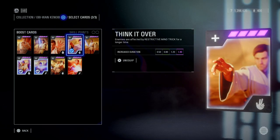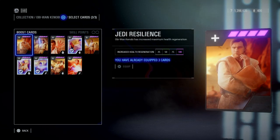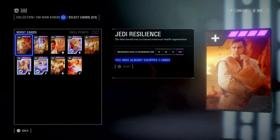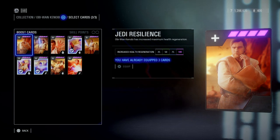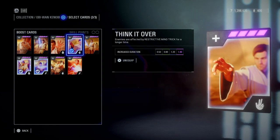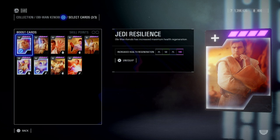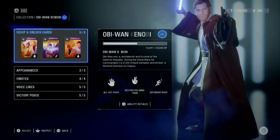For 1v1 duels, I like to run Think It Over — the extra 1.4 seconds is super useful. In these hero guides, I'm not going to tell you to run the very overpowered star cards like Jedi Resilience, Sith Controlled, and Flesh is Weak. These star cards are very good, but I don't like to run them in 1v1 duels because it's unfair — they're too OP, and in tournaments these cards are actually banned. But if you want to play casually and just use Jedi Resilience, go for it; I prefer to run Think It Over instead.